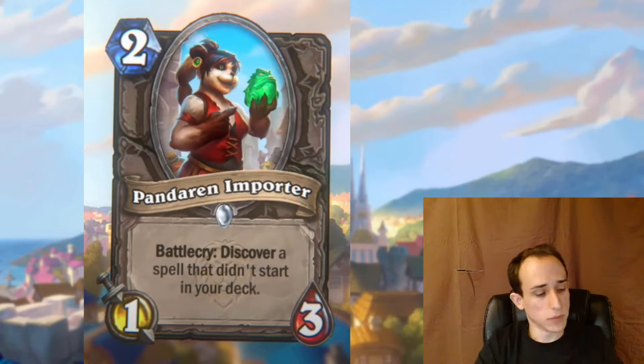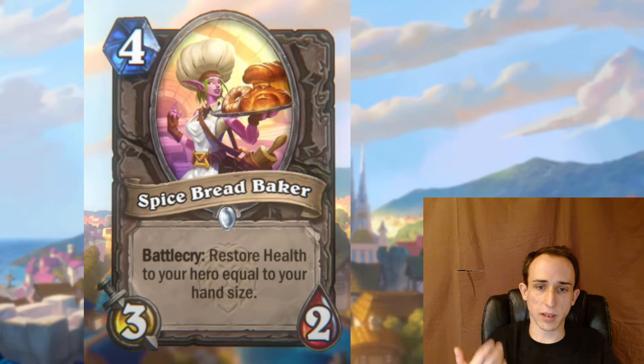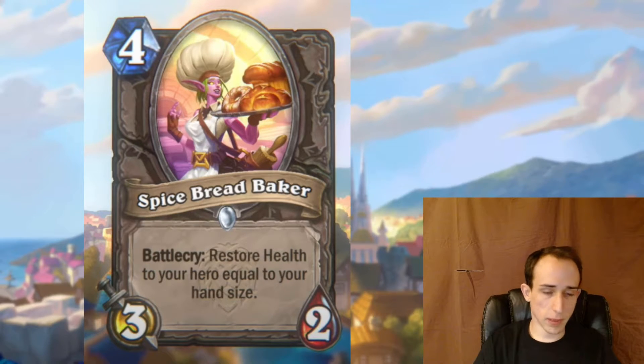Spice Bread Baker — this is a huge one. Restore two health to your hero for each card in your hand. This encourages hand-size play, and I think Handlock is what they had in mind — they demonstrated it on a Warlock. Warlock also got a self-damaging quest, which we'll talk about later. This is a massive card that will definitely be in that package. It's reminiscent of Ferocious Howl: instead of gaining armor and drawing, you restore health and get a body. It costs one mana more, so that's the tradeoff.